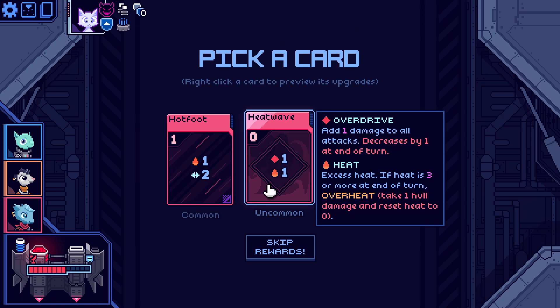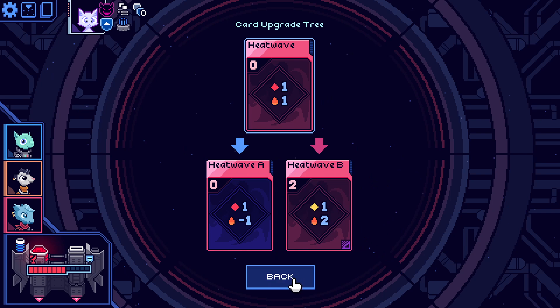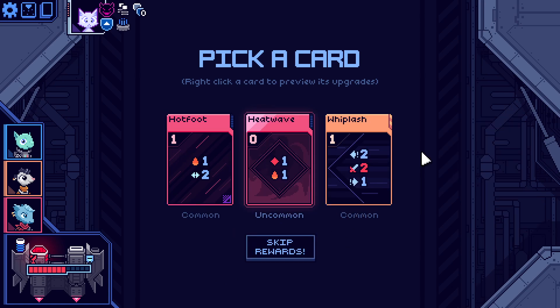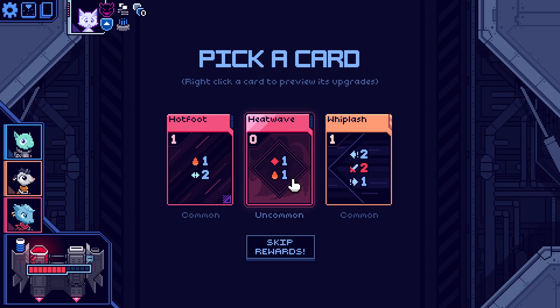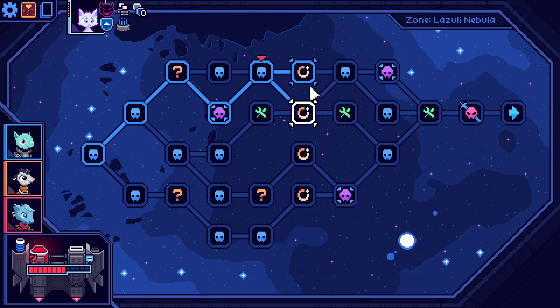We've got uncommon heat wave — it decreases by one at the end of turn, but it costs more, and you get two energy. Hotfoot ain't bad either. Don't like the sound of it being two cost, but being zero cost makes it usable. I think it's one of these two. Whiplash: move two to the left, shoot, and then move one to the right — not too bad actually, and you get flippable. These are all pretty good. You could just take the uncommon to reduce the heat. I think I'm going to take whiplash — bit of a gamble.